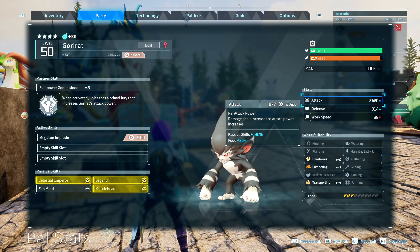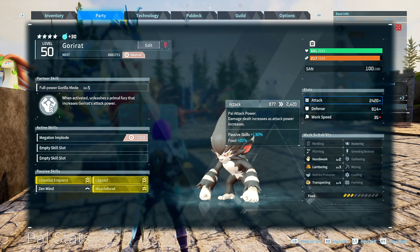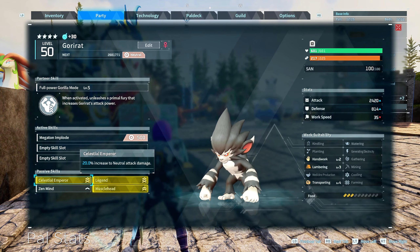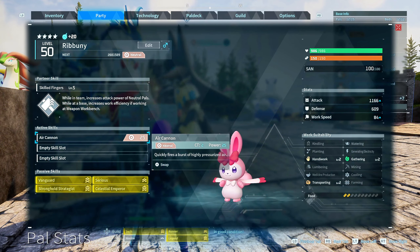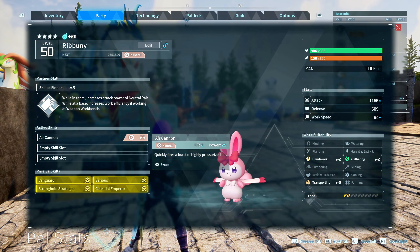Once you have your Goryat with the right passive skills and the active skill you want, you're completely set. Now we need to determine how we're going to run this character. We're running this Goryat with Rib Bunnies, and Rib Bunnies are going to be extremely important and fundamental for this build because they're going to boost our damage even more.